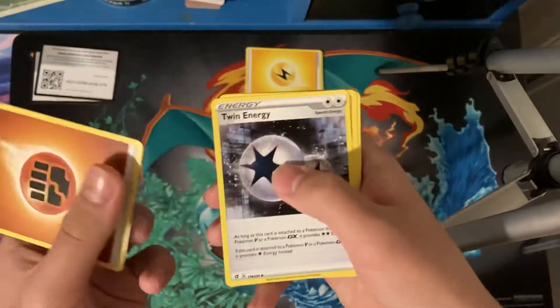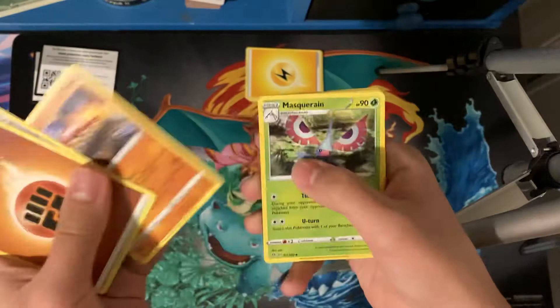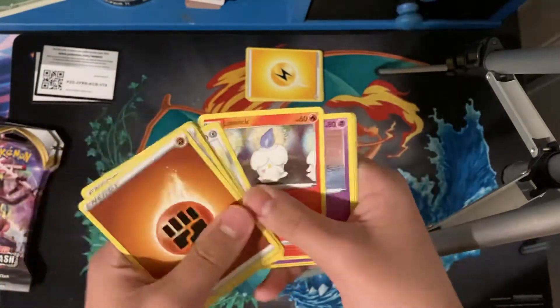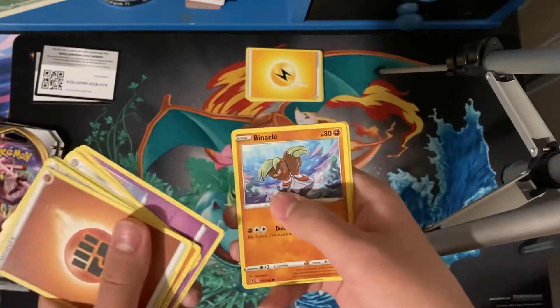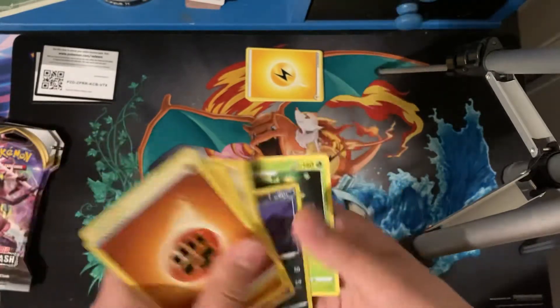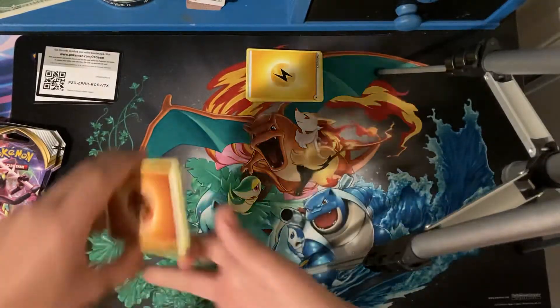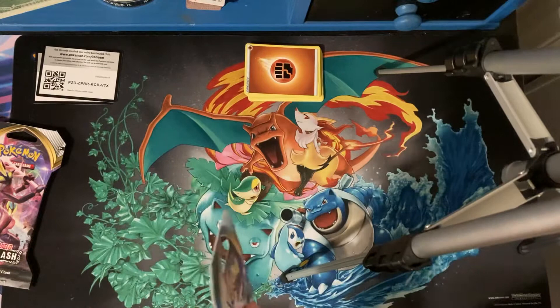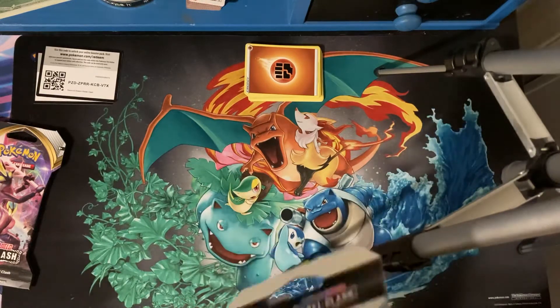We have: Fighting Energy, Twin Energy, Phanpy, Masquerain, Helioptile, Hone Edge, Litwick, Galarian Corsola, Binacle, Morgrem Reverse, and a Ludicolo. So once again, nothing in that pack. I'm sorry if you hear stomping upstairs or whatever that is.